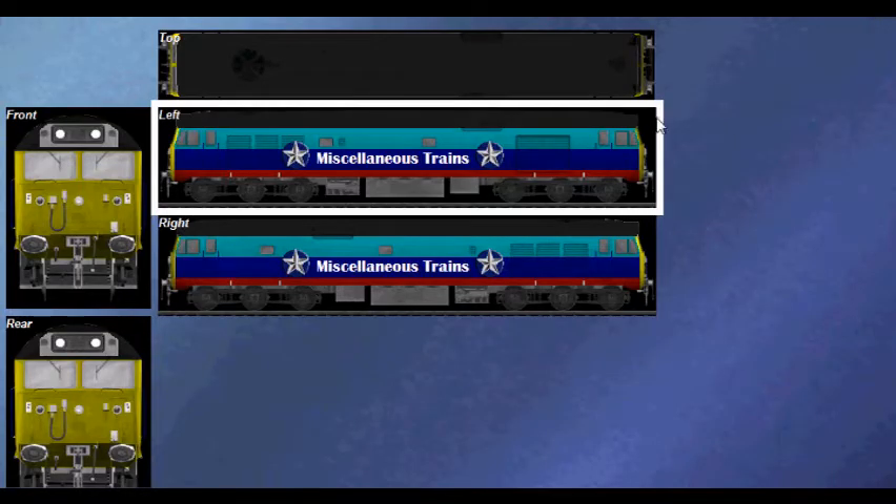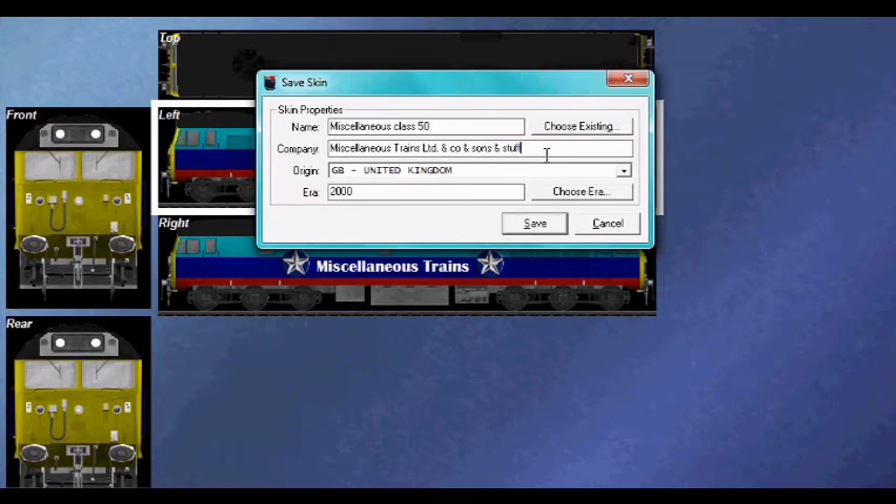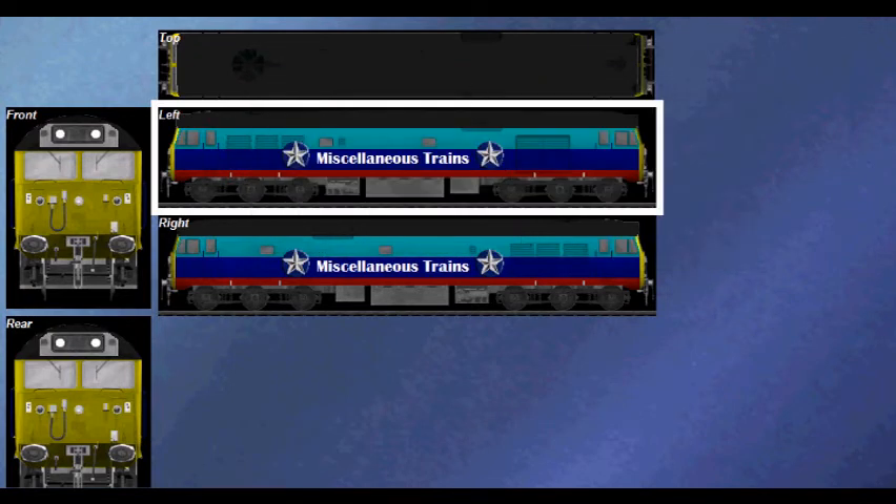And we're back. I've painted it all up, I've added some logos, I've added some text, which you can do with these things here if you get to see them — which you possibly won't, but never mind. So that's all there is to it. If we click save — I decided to have a laugh by putting 'Miscellaneous Trains Limited and Co and Sons and stuff' because of the amount of 'ands' that you see on people's names. Click save, yes, and it'll make a noise like that. I'll pause the video here and then we'll be right back and we'll be able to drive it.